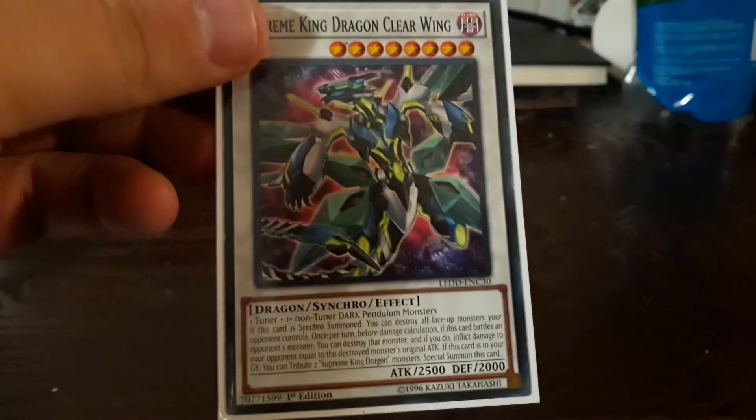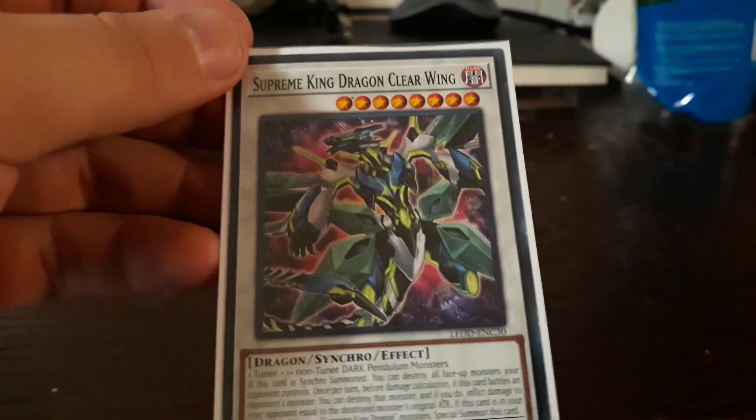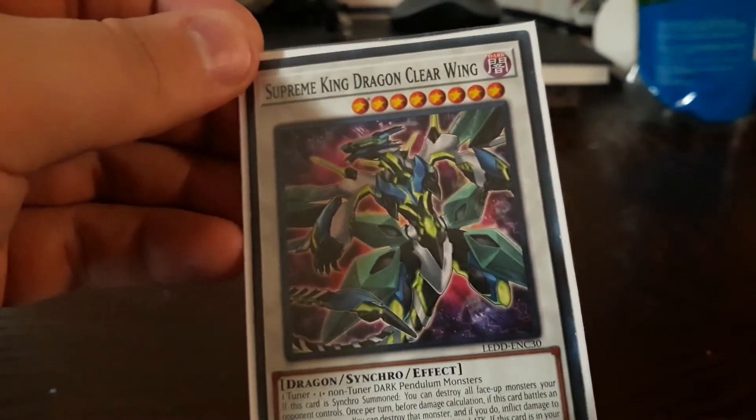Stardust/Clearwing Synchro Dragon — when a monster it battles is destroyed, they take its attack as damage, and you can destroy all cards your opponent controls overnight battles.